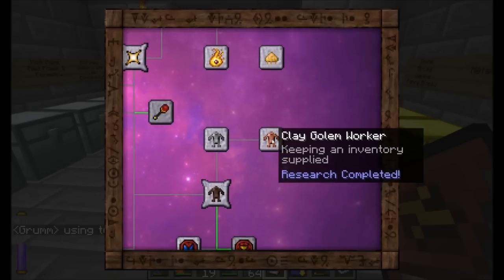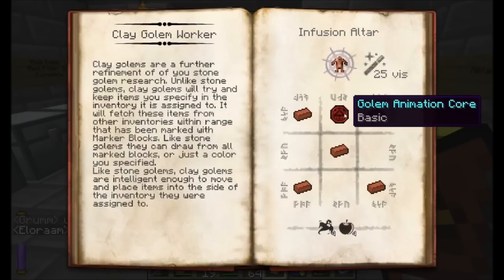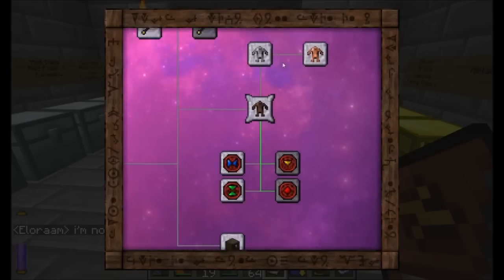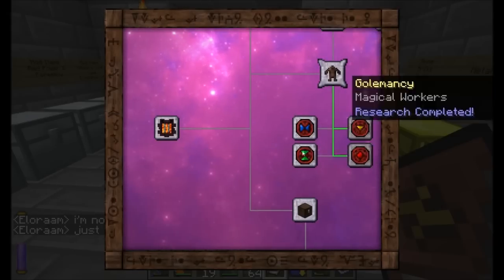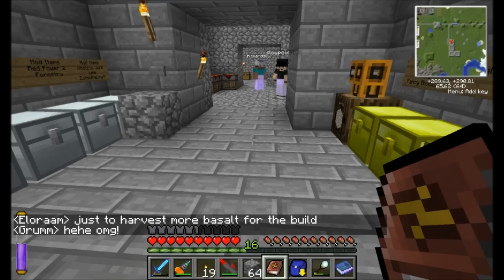But I will show you how to craft the end result, which you can't do until you complete the research. I'm going to get a Golem Animation Core here just to get started and show you guys the cool stuff we're going to make. The Golem Animation Core is bricks arranged around Nitor. Let's make it happen.